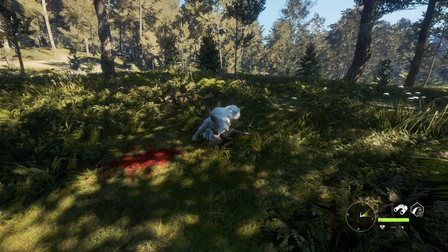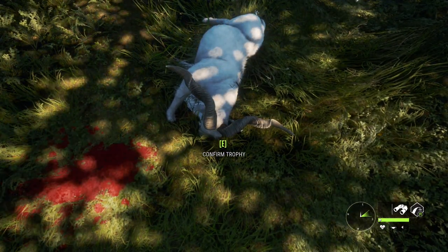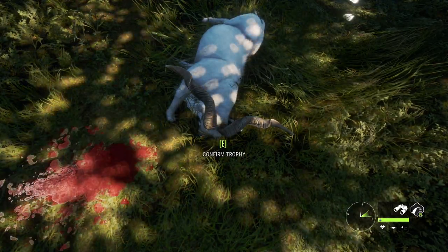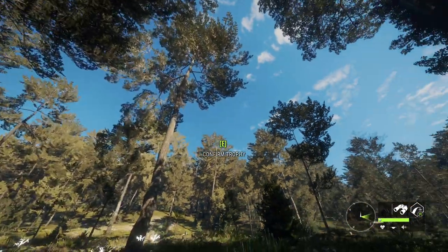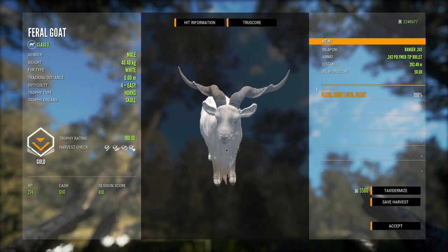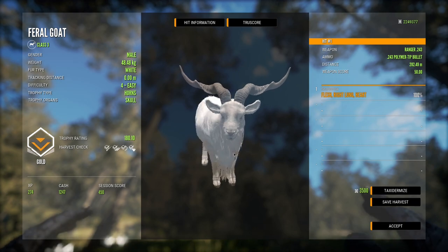It's safe to say that was a heart shot — that looked like it was probably a heart shot. It's unfortunate that these guys can't make diamond, because I do like this kind of smaller, spirally rack — I think it looks pretty good. Unfortunately these guys are too small to make diamond, but they still look awesome. 180.10 on that guy right there, not bad at all.